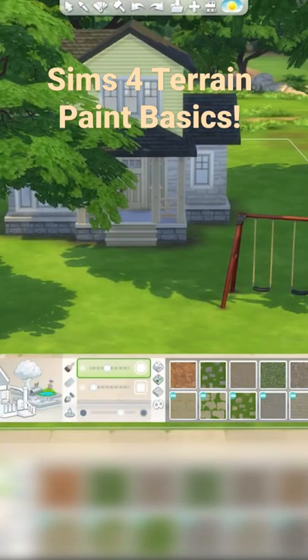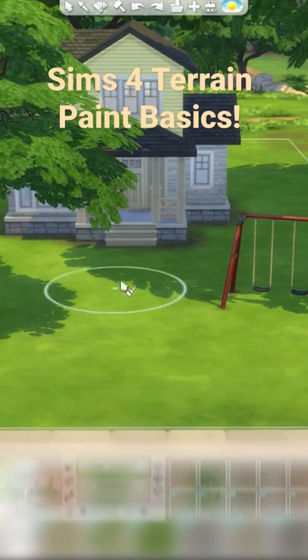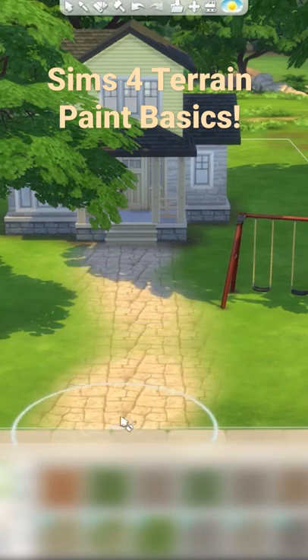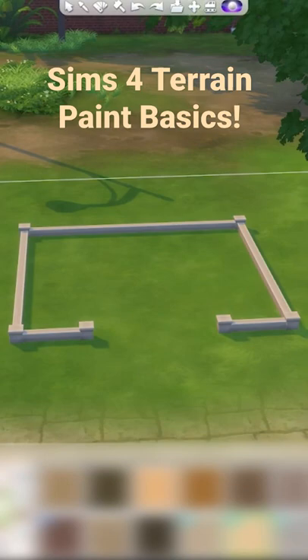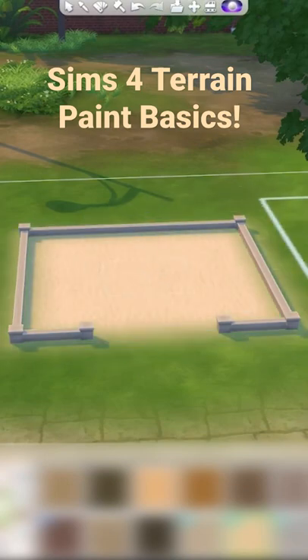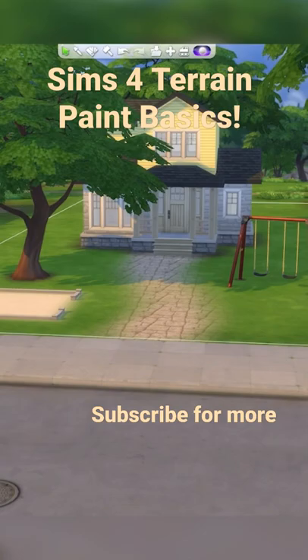I like to add winding paths up to my houses as well. I've increased the softness a little bit and then I'll just try to get a nice little shape. To easily delete things press Ctrl+Z and then you can experiment to get the shape of path you want. By using some of the sand swatches you can even make little sandboxes in the garden for your Sims. Let me know if you've got any questions in the comments down below.